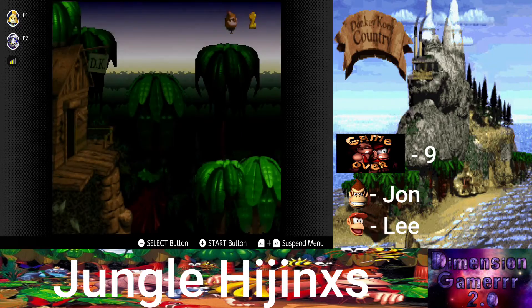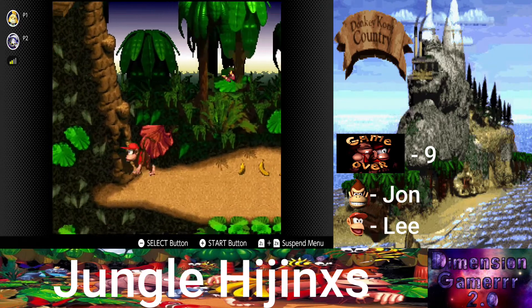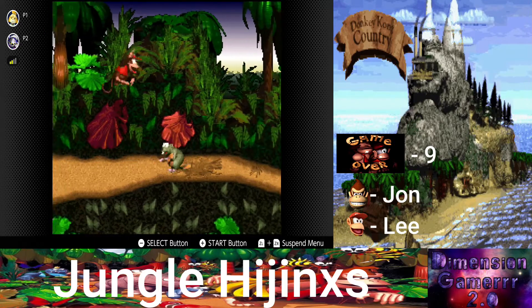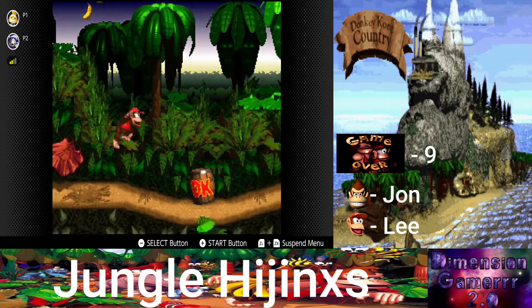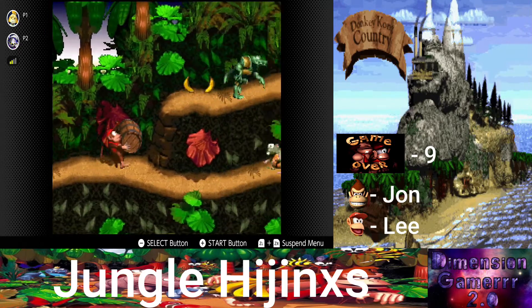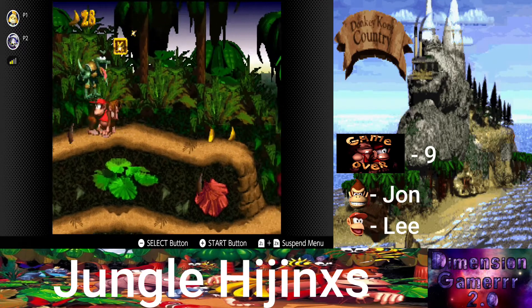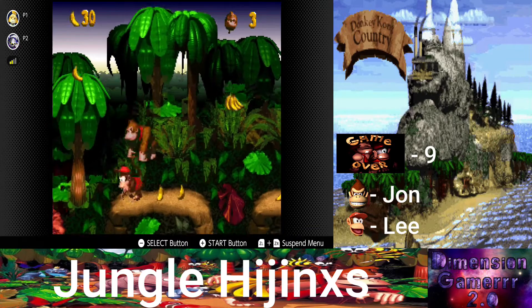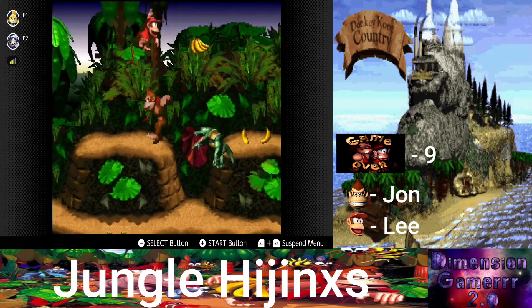So this first one is right after the N. It looks like we'll either need Rambi — not Wumbo — or we'll need a barrel, but Rambi is pretty close to it. That's the only one that I knew where it was, because you get Rambi right before it.